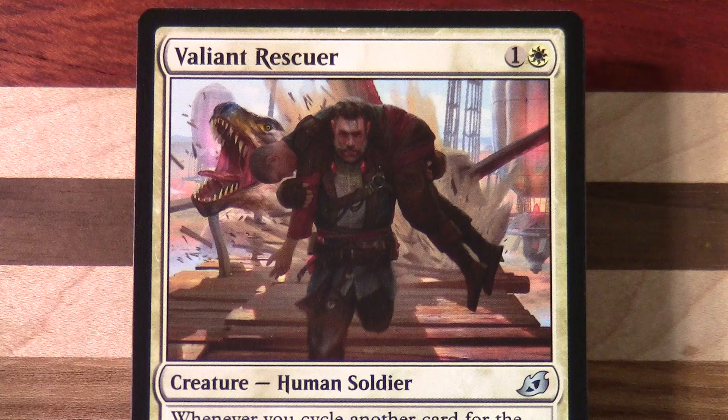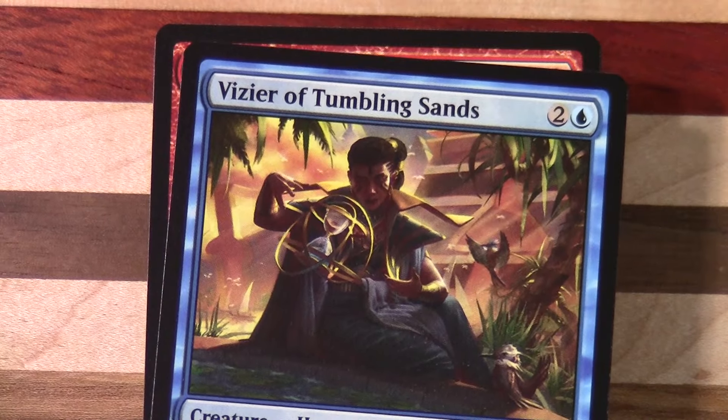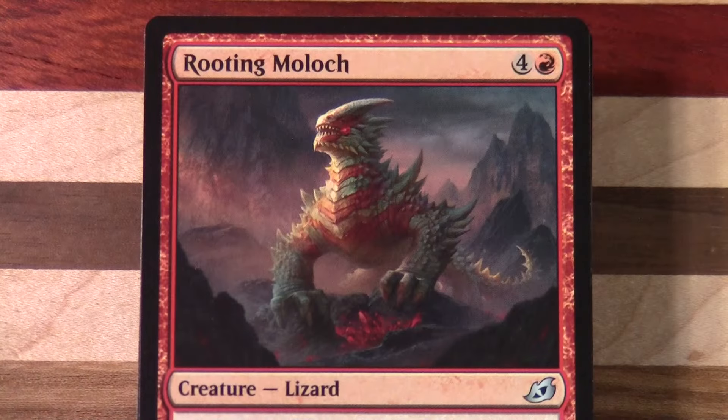As I mentioned in previous flip-throughs, we were starting to see a change in the set symbol — where cards were specifically from the set this Commander product was aligned with, they would put that set symbol on the card as opposed to the Commander set symbol, but just for those cards. You can see here this one has the Commander set symbol on it, and there's an Ikoria one.